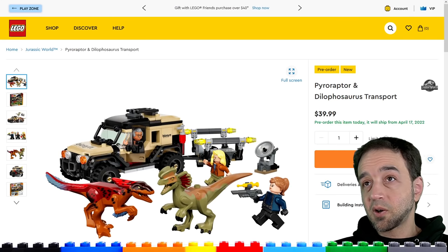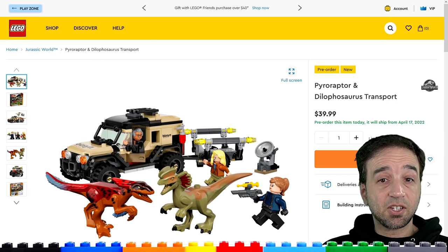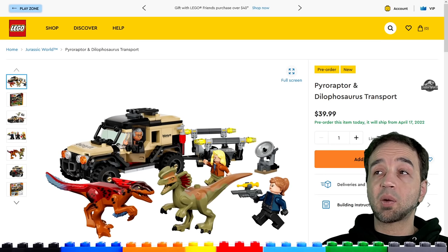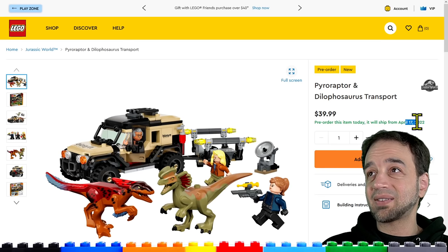Hello, more reveals from LEGO for stuff that's coming up this time around — Jurassic World Dominion and Jurassic Park stuff, three sets in total. Two of them are available on lego.com right now where you can go and pre-order them for an April 17th release.